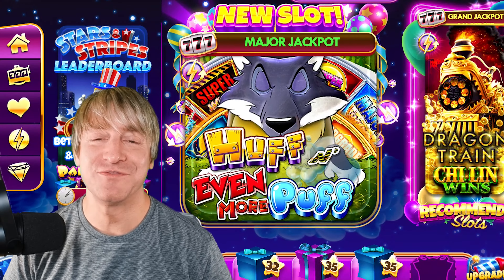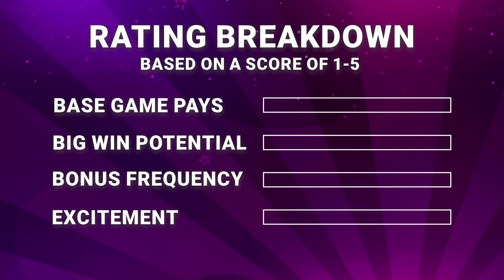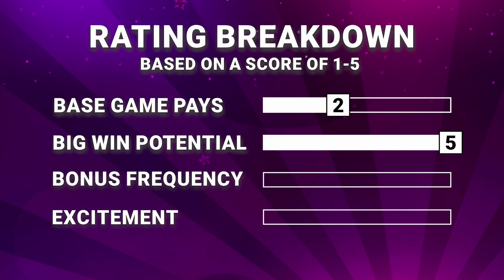That covers all of the fun new features found on Huff and Even More Puff. It's time to give the game a rating based on 4 categories: Base Game Pays, Big Win Potential, Bonus Frequency, and Excitement Level. This is a very bonus-focused game which strips away much of the wins during base gameplay, so I'm giving Base Game Pays a score of 2. Big wins are mainly found in the super bonuses — because it had several features surpass 100x, Big Win Potential gets a score of 5. I noticed the bonus triggered frequently during autoplay, and the Super Mega Hat is the most common outcome on the upgraded wheel, so Bonus Frequency gets a score of 3. As for Excitement, with the addition of random wolf events and expanded reel sets within the super features, I'm giving it a top score of 5.